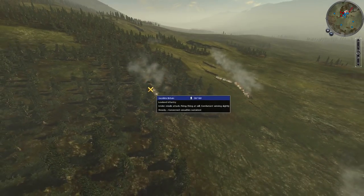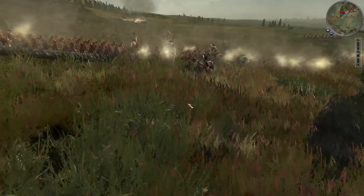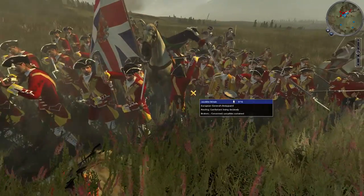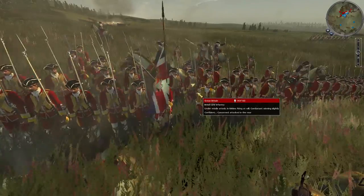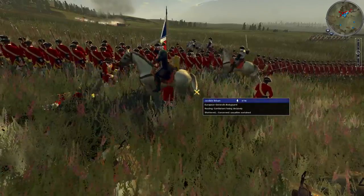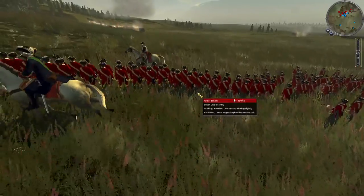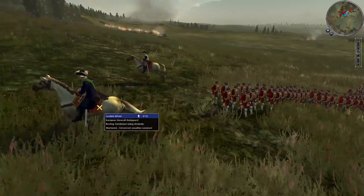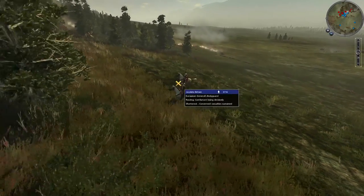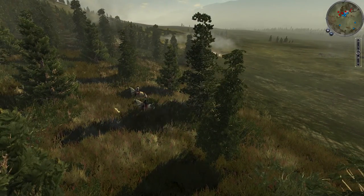Bonnie Prince Charles charged straight into British line infantry — obviously that did not happen in the actual battle. Bonnie Prince Charles allegedly said 'every man for himself' and then rode off, basically all the way back to France. Well, he couldn't literally ride to France since they didn't have a tunnel back then, but he rode onto a ship and then off to France, and no one ever saw him again. So he kind of left his army there.